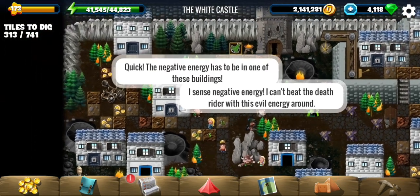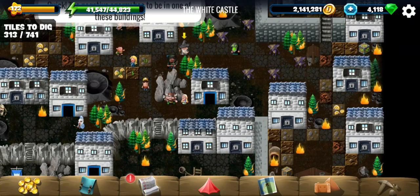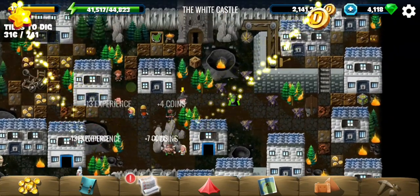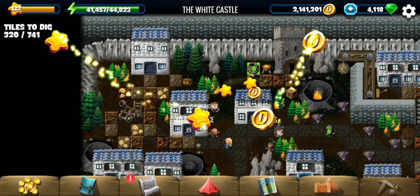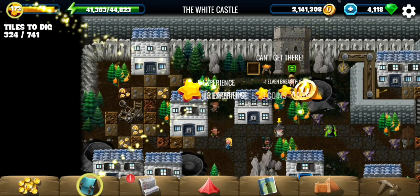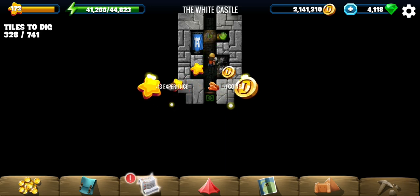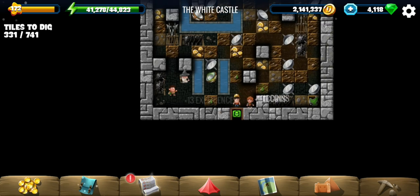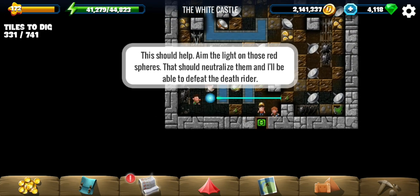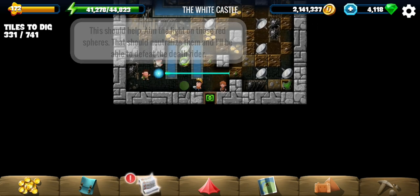What do we have to do next? We need to sense negative energy and beat it so that the Death Rider can be defeated. Maybe it will be in this tower, which I initially thought to be a castle. Here it is — aim the light on the red spheres to neutralize them and then we can defeat the Death Rider.